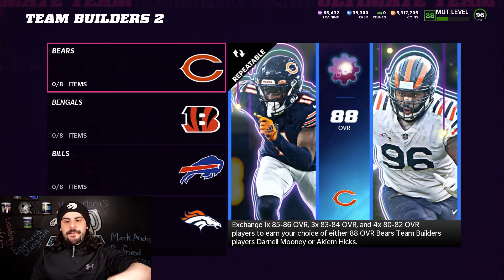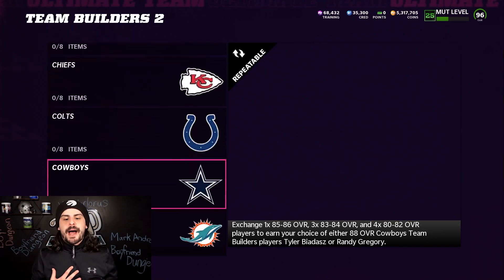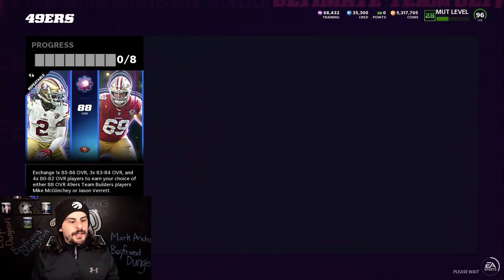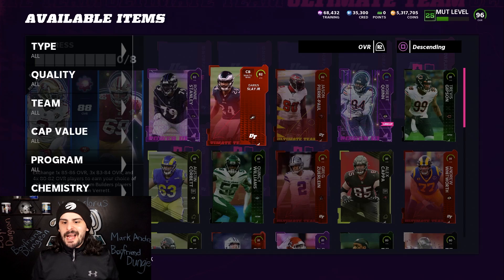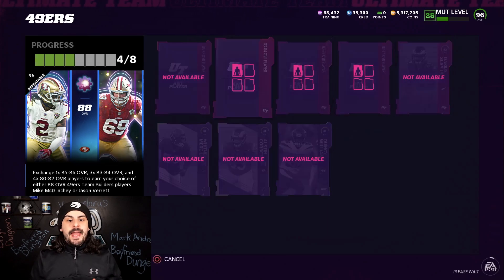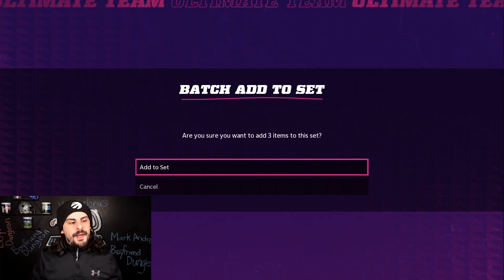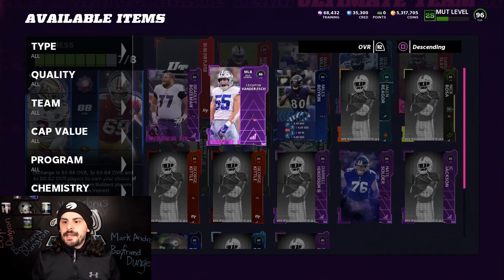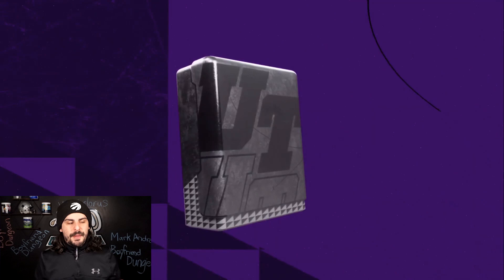Team Builder Twos is where it's at. You're going to need 1 83, 3 83s, and then 4 80-to-82s. You can build any of these, but I typically buy players on good theme teams like the Cowboys, the Raiders, the 49ers — those teams usually have a really good theme team that most people are trying to build. You can build this set for about 13,000 to 14,000 coins depending on how picky you are in the auction house. Let me quickly show you — there are a few 49ers currently on the block.